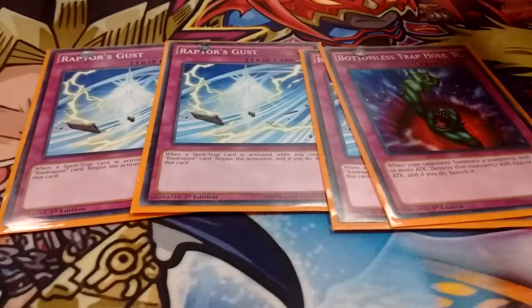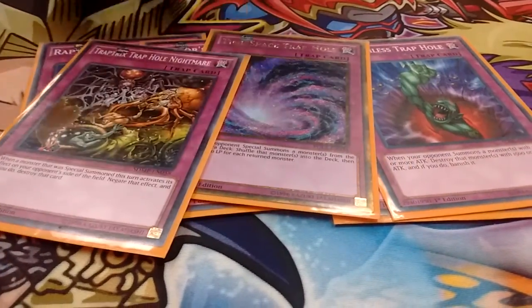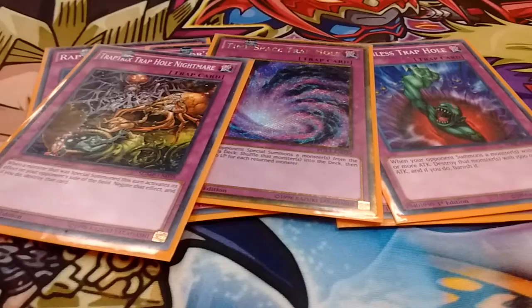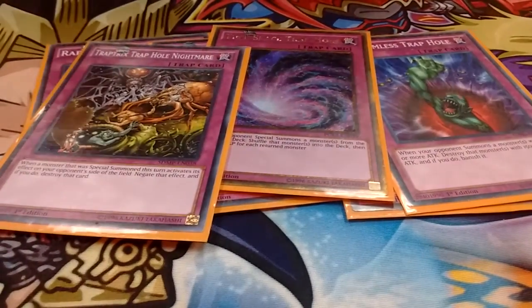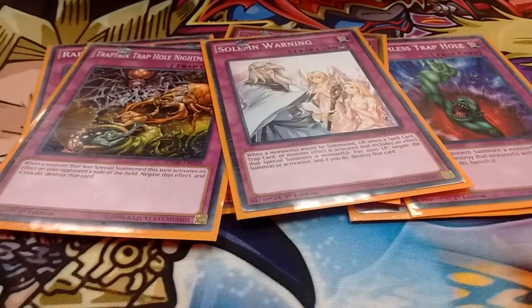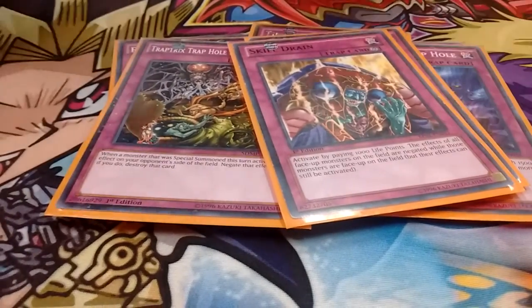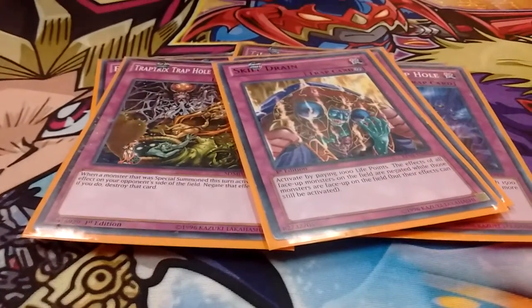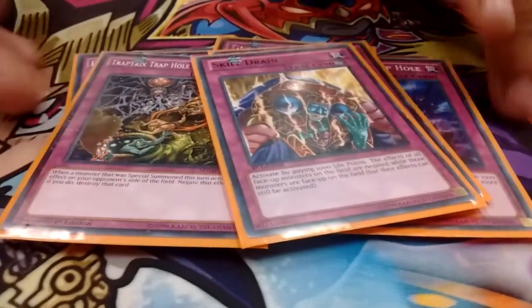I do play 3 trap hole cards — Bottomless, Time-Space, and Trap Trick Shot. Just these 3 together, combined with my Reflection, typically give me a big advantage on the board. I play 1 Solemn One to keep my opponent from going to a big play. And 1 Skill Drain — this combos with either Reflection or Ultimate Falcon, because both of them can still access their effects while under a Skill Drain lock.